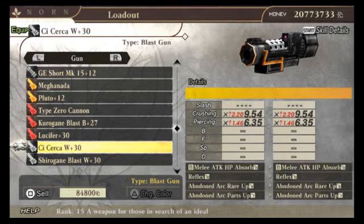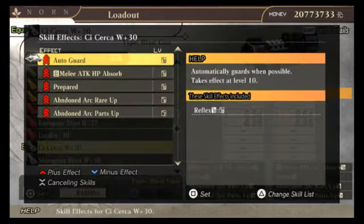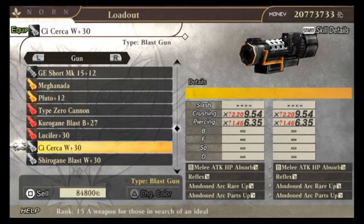Alright, this is Autoguard for Holy Cow. For Tower Shield, I basically have it set on Reflex. See, it's level 10. It's the only way I've ever found Autoguard to ever work. It's on Reflex — just to show you that it works.